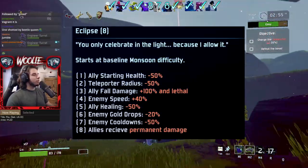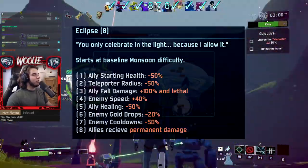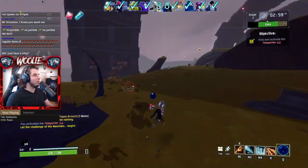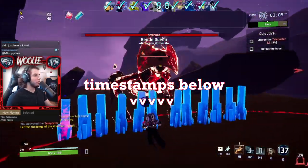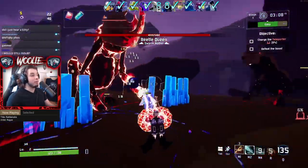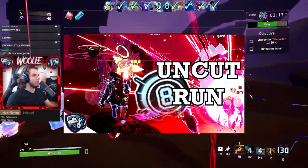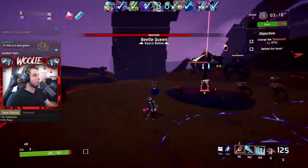Currently there are a total of 8 modifiers. There may be more if you're watching this guide in the future, but the information I'll give should apply regardless of which level you are on. If you're looking for a specific section, hover over the video or look in the description for timestamps. There is also a completely uncut Eclipse 8 run with live commentary linked below.